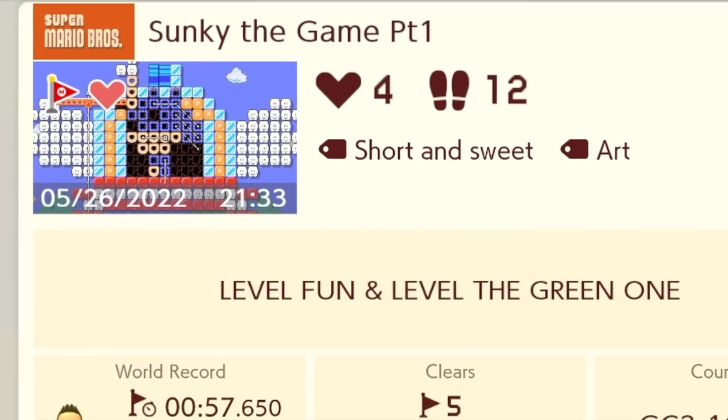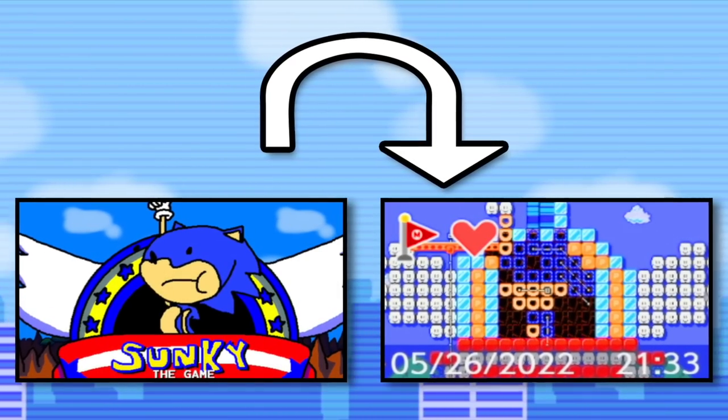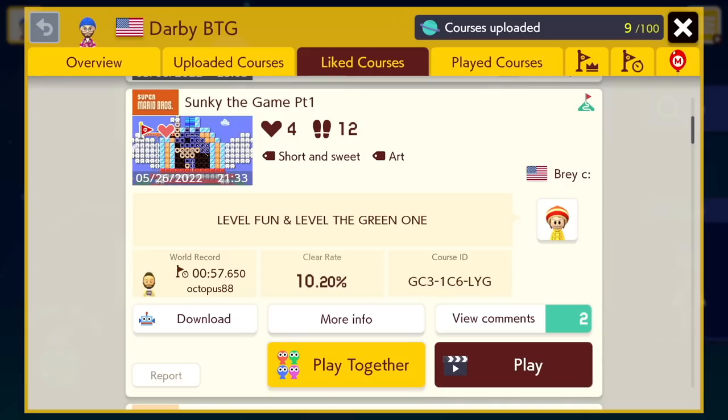As you can see here in the thumbnail, they were able to use pixel art in Super Mario Maker 2 to recreate the title screen from Sunkie the Game, and they did a fantastic job. Alright, let's go ahead and start up the level and see just how awesome they did.